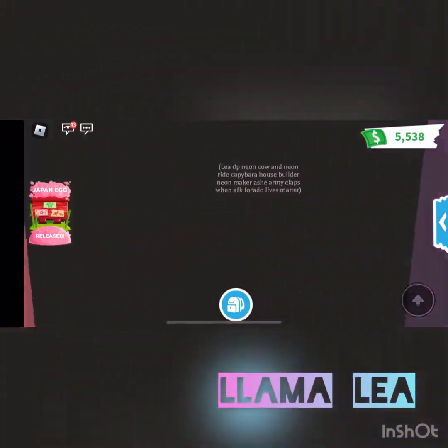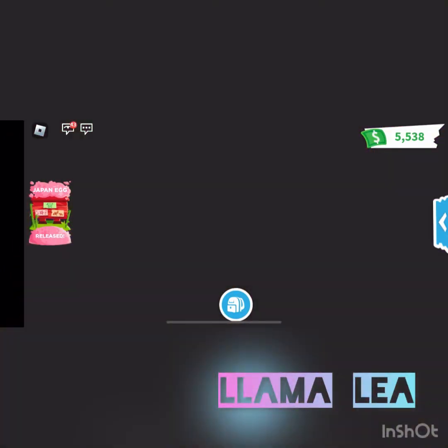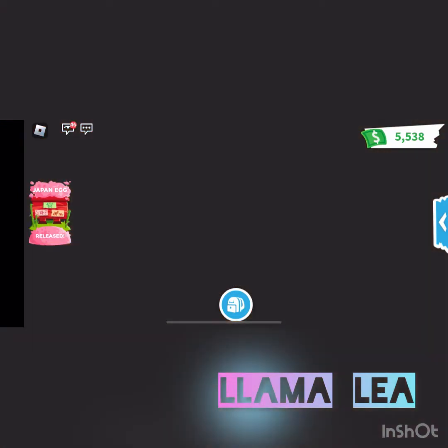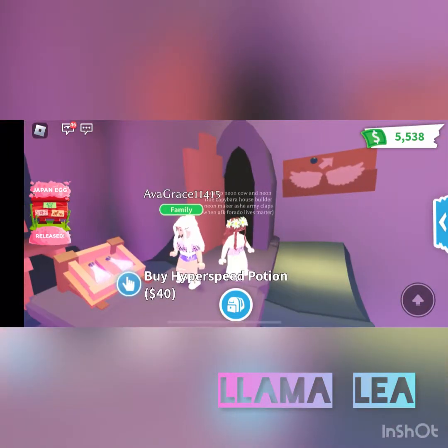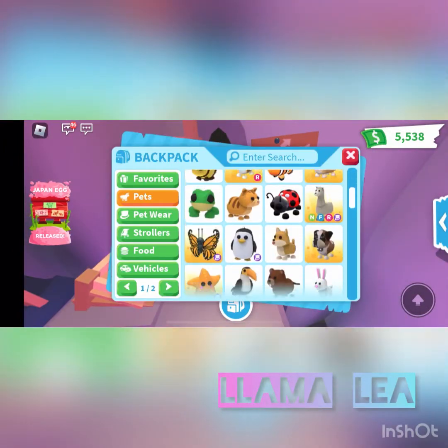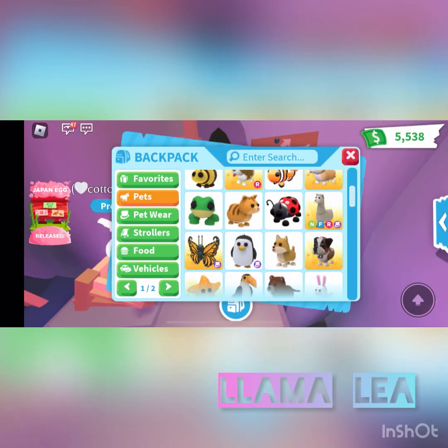Oh my god, why did I just go through the door? I don't want to go bungee jumping! It says you need a flyable pet to get up there. Eva, do you have a flyable pet? Yep, I'm gonna use my new alicorn.